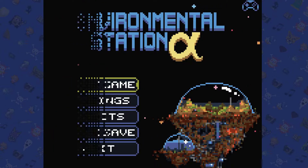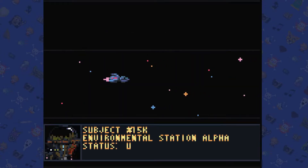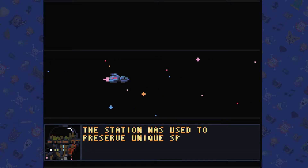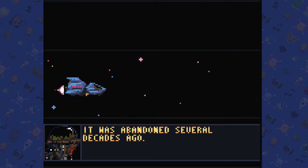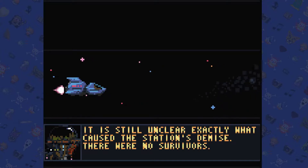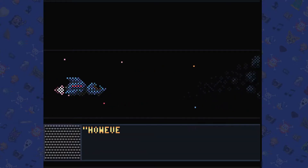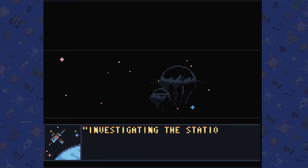Environmental Station Alpha — status unknown. The station was used to preserve unique species and natural environments. Some of the text is a bit odd — it was abandoned several decades ago. It is still unclear exactly what caused the station's demise. There were no survivors. However, we have been receiving signals from the station as of late.